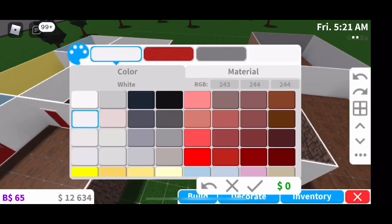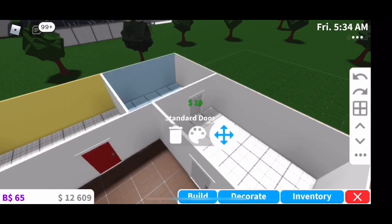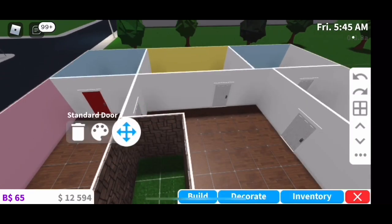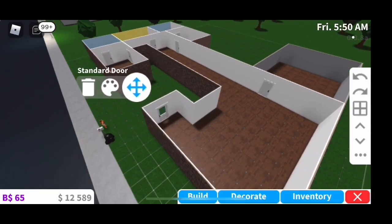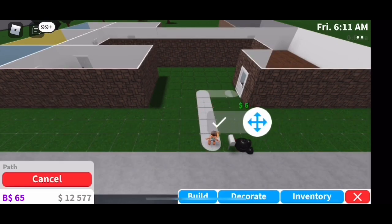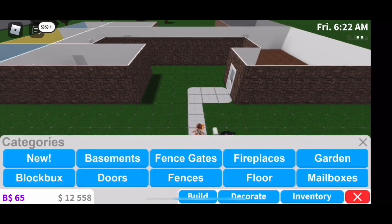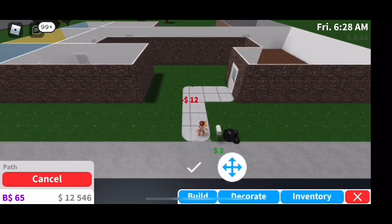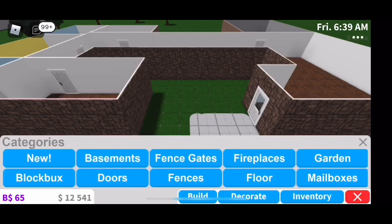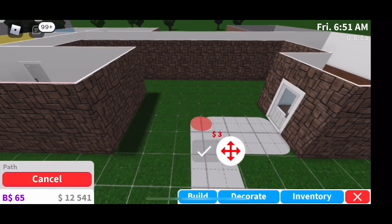I go through and color all of the doors white instead of red to match the one in the front. After I color the doors, I decided to put in the path, and I am terrible at building paths on Bloxburg. You're going to watch me struggle and make it way too thick and then thin. Later I realize it was off-centered from the door, so I just moved the door because I hate dealing with paths — it's very hard to square them off.